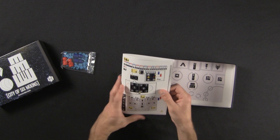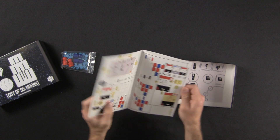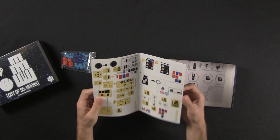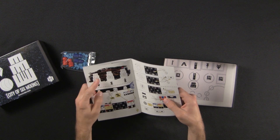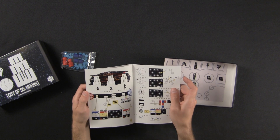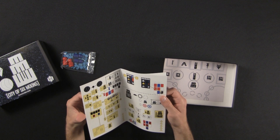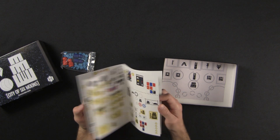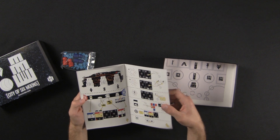So those are the components of City of Six Moons, and this rulebook presumably tells you how to play — so this is going to be really fun, it's a super cool puzzle. I think it'll be neat to at some point chat with other people online about theories on how to play and how they've deciphered different symbols.